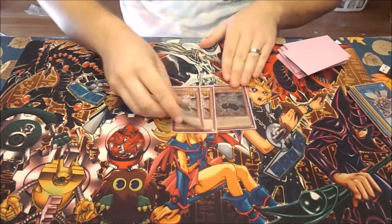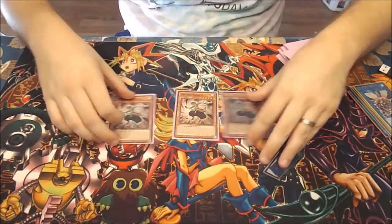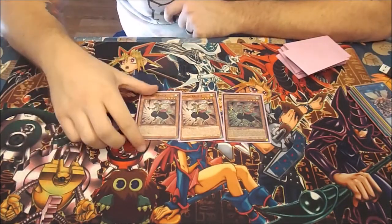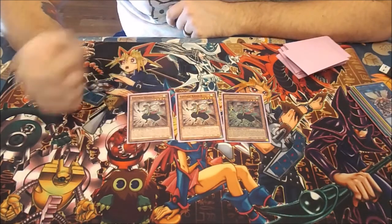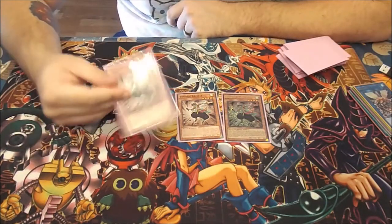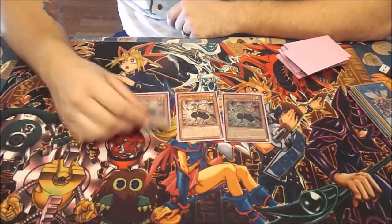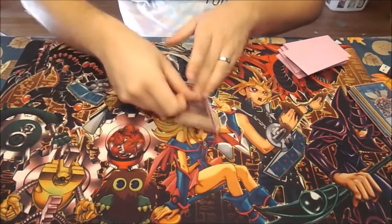Then three Yosenju Kama 3. Whenever a Yosenju does battle damage, you get to search for another Yosenju card. It's really good to have him on field with Kama 1 or Kama 2, do damage, and get to search for another Yosenju.